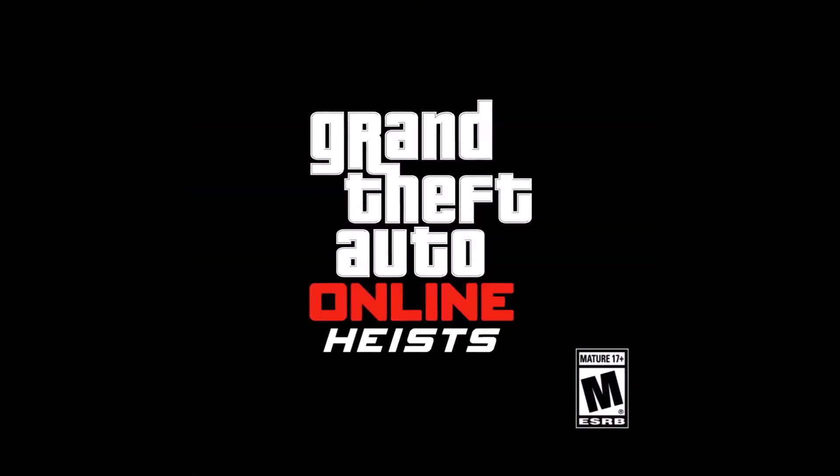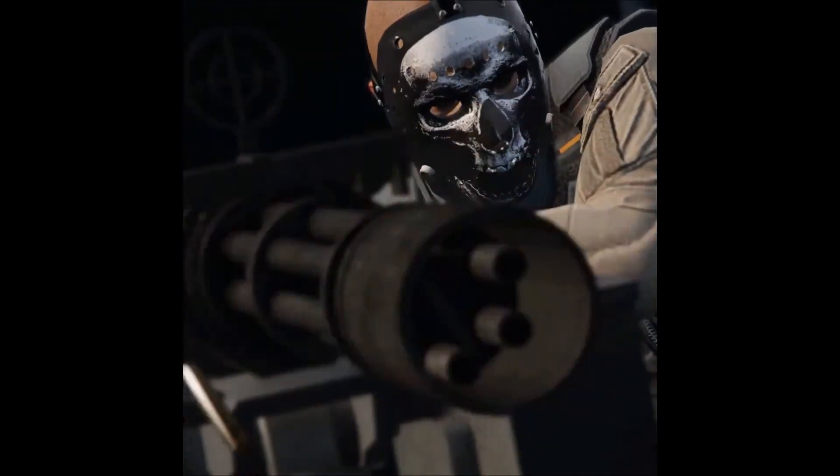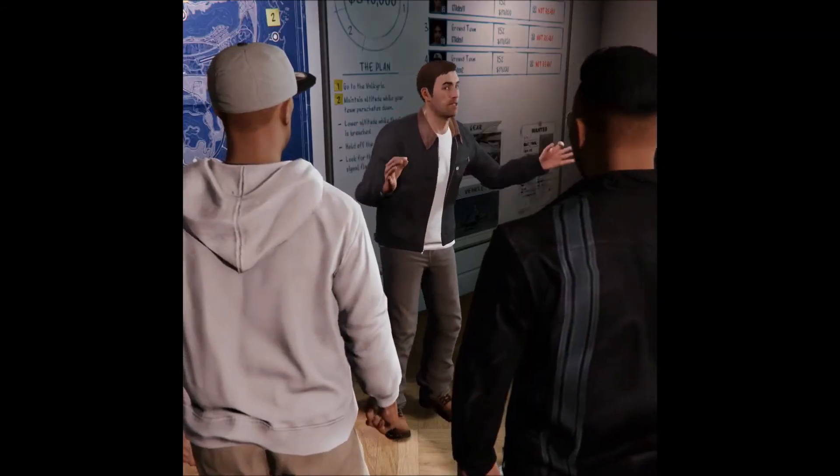Two teams — ground crew is going to jump into the labs, make their way toward the information we're after, coordinate an e-bag. Shopper crew deals with incoming security teams. Are we clear? Clear! Clear! Clear!